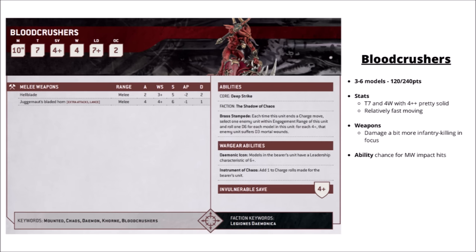The cavalry Bloodletters are the Bloodcrushers on their Juggernauts — 4 wounds at toughness 7 with a 4+ invulnerable save and a 10-inch move. You get 3 of them for 120 points or 6 for 240. Compared to Bloodletters, they swap out hellblade attacks for a lot of attacks with the juggernaut bladed horns, hitting on 4s with strength 6, AP 1, and Lance. They may be a little more skewed to killing lighter infantry compared to their foot troop counterparts. They get a nice damage boost with Brass Stampede, giving D3 mortal wounds on each roll of a 4+ for units they finish within engagement range of.